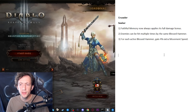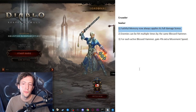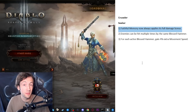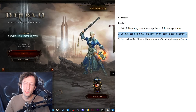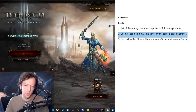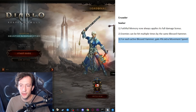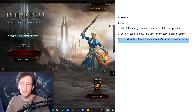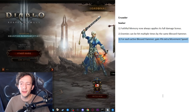Moving on to Crusader, starting with the Hammerdin — the Seeker set. One big issue is the Faithful Memory sword that gives extra damage depending on the amount of targets hit up to 10. That's a mechanic that needs to change so you have single target damage and don't feel terrible when you've killed enemies around you. Also, enemies being able to be hit multiple times by the same Blessed Hammer would help with farming — you jump into a pull, Blessed Hammer, run away, monsters follow and get hit again. Additionally, each active Blessed Hammer gives extra movement speed so you can dodge around more easily.